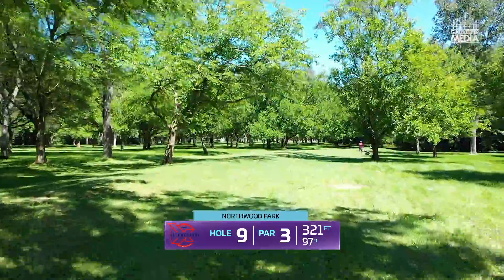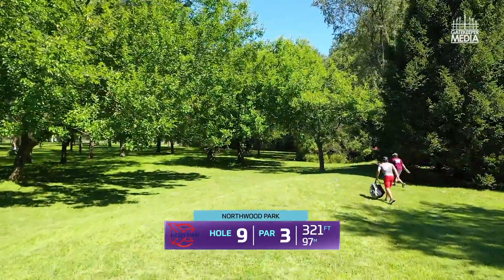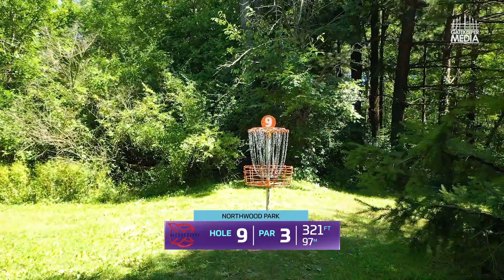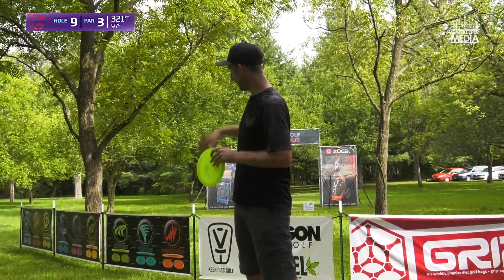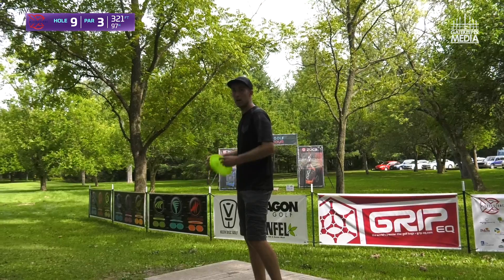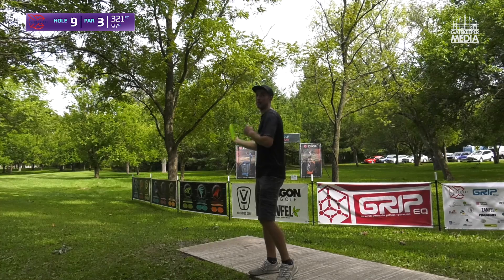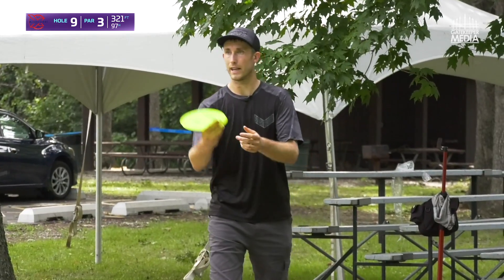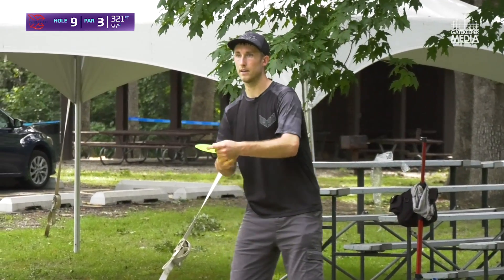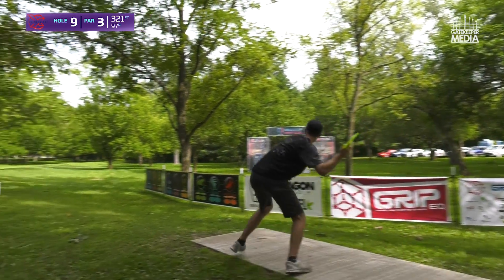Hole nine, 320-foot par three. This is a dogleg to the right. There's a slope up there by the basket, so I'm trying to hit into that slope and kill it, land up there on the green. I'm going to start on the left-hand side of the tee pad on this hole because there's a tree on the right. There's a tree long left that a lot of people throw straight into — I'm definitely cautious of that. So I'm throwing a Firebird so that way I don't reach that tree as quickly, and I can skip back right and miss it. Trying to get in front of that overhanging tree and skip right into that slope.